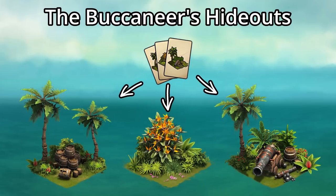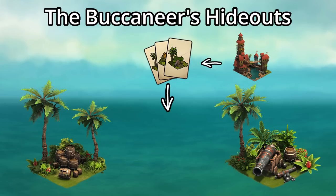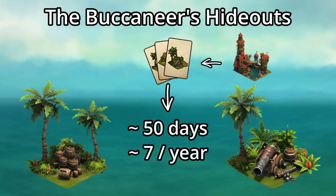You'll be able to get the selection kit for a choice of one of these 3 buildings from your Trading Post or Buccaneers Bay, so even if you can't pick up too many during the event, your city will be overflowing eventually. With the Buccaneers Bay, you'll be able to get 1 selection kit every 50 days, or about 7 per year.